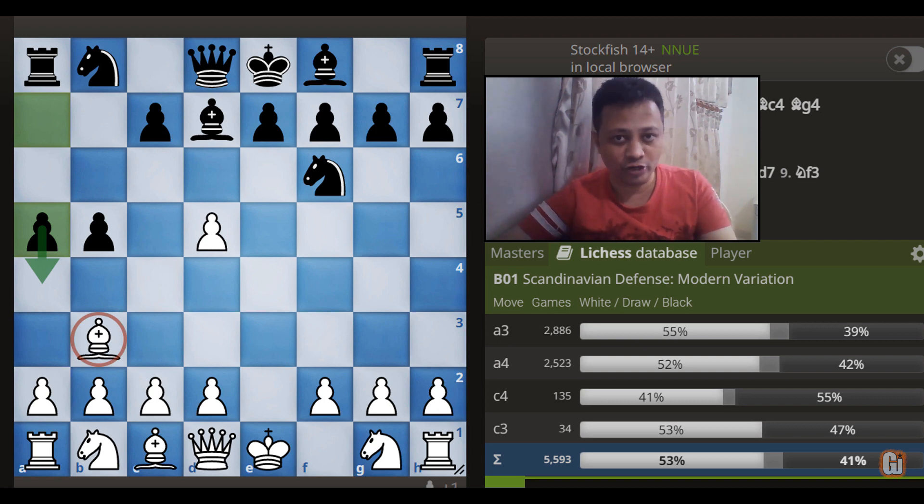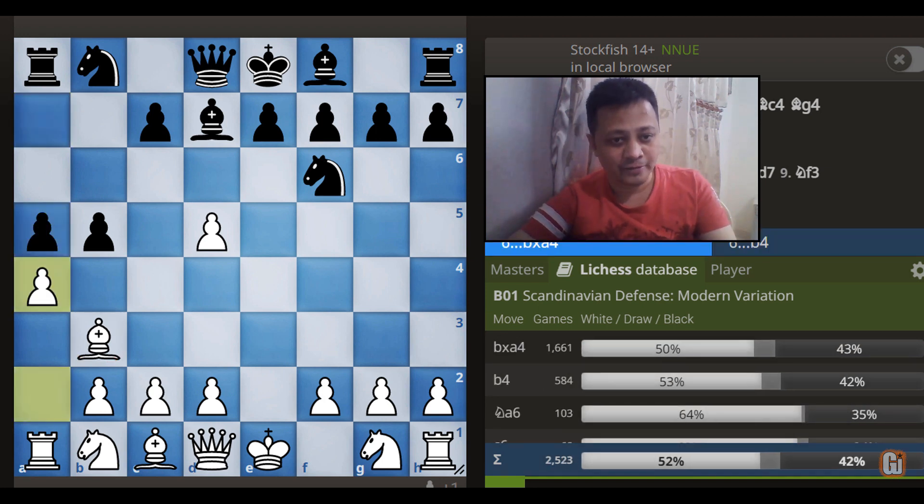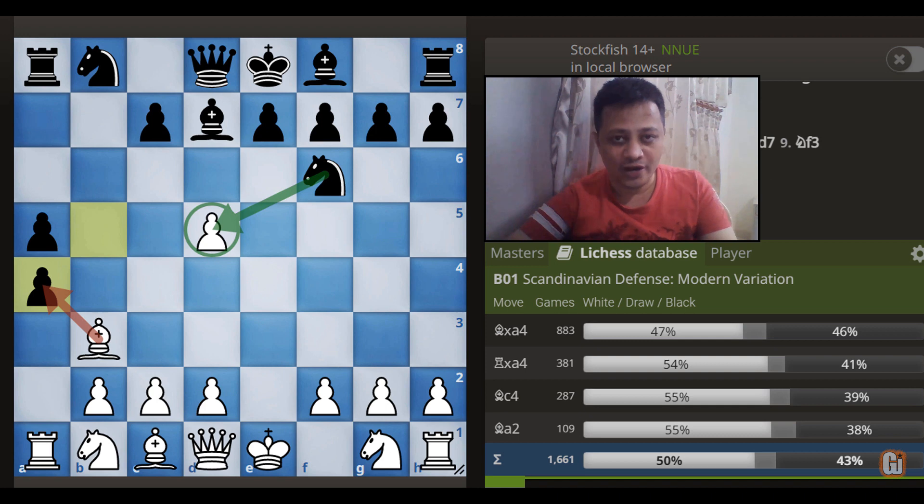White has a few choices, but my recommendation is simple: play the move a4, so that if Black blocks it with b4, we are more than happy to hold on to this extra pawn. But again, if you look at the database, by far the most popular choice is b captures a4, where the idea is very obvious — if you take this pawn, then after Knight captures d5, Black is regaining the pawn and comfortably equalizing the game.